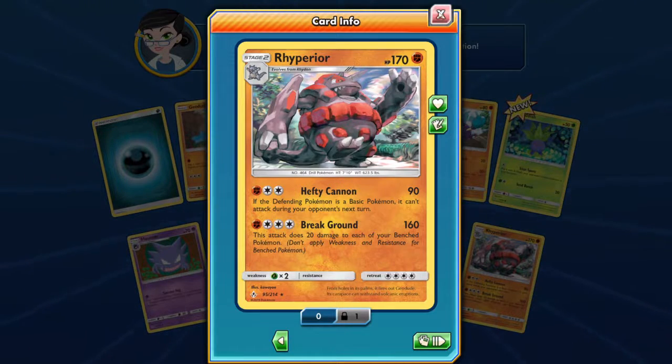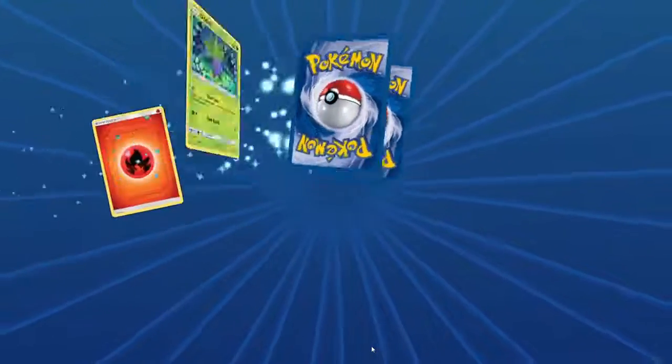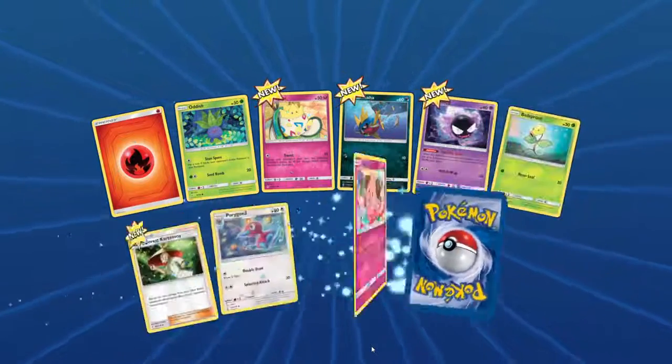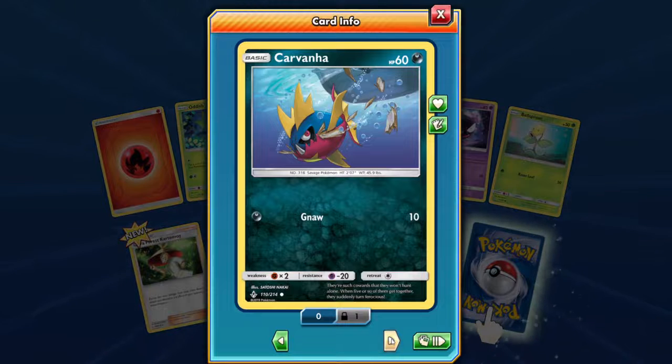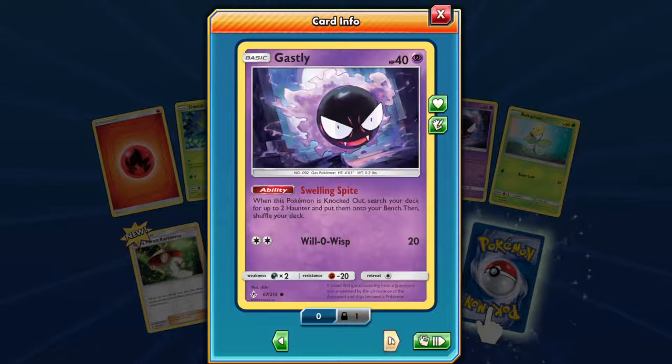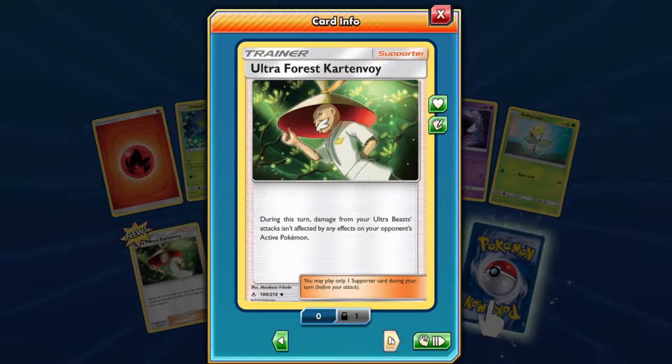Roperius got some decency. We flip through again and we look at Togapi — not as cute as the others. They've gone for an attack. Ghastly. Ultra Forest — Cart... Tenevery? Whatever. When damage from your altar beast attack isn't affected by effects of your opponent's active Pokémon. Okay, very cool.